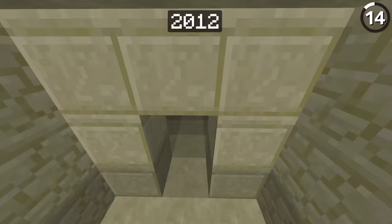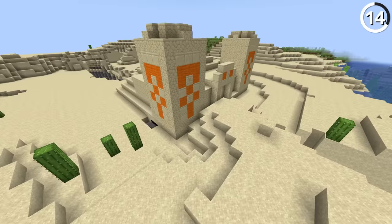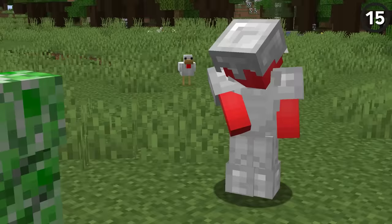Do you remember when desert pyramids used to look different? When they were first added, desert pyramids would generate with wool for the colorful bits, instead of the orange and blue terracotta we're used to — simply because terracotta wasn't in the game yet. It wasn't until 1.8 that it was switched to hardened clay, which was later renamed to the terracotta we know today.